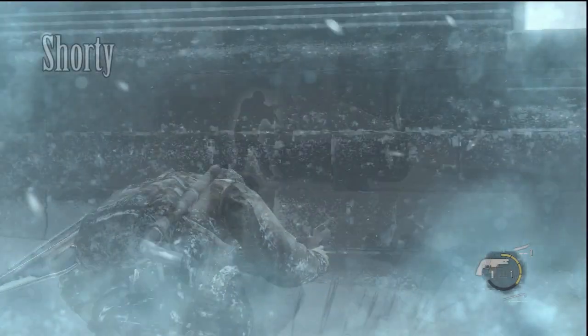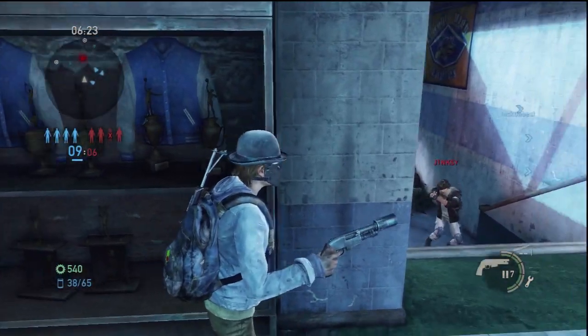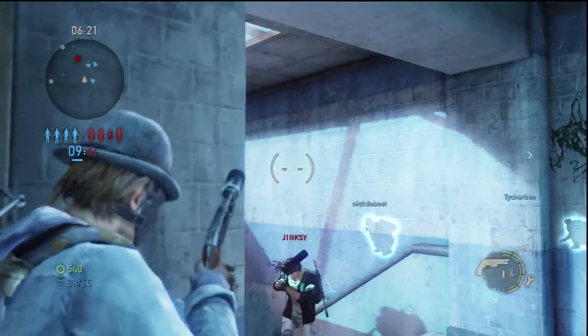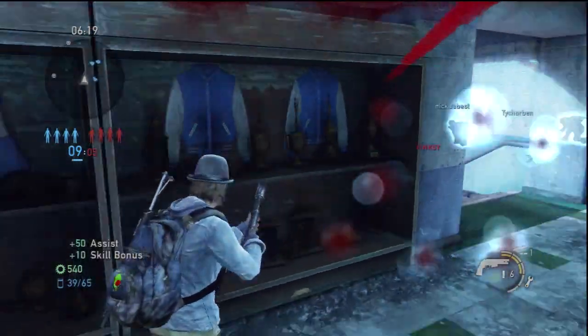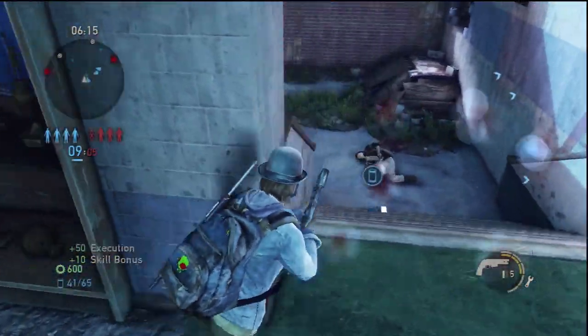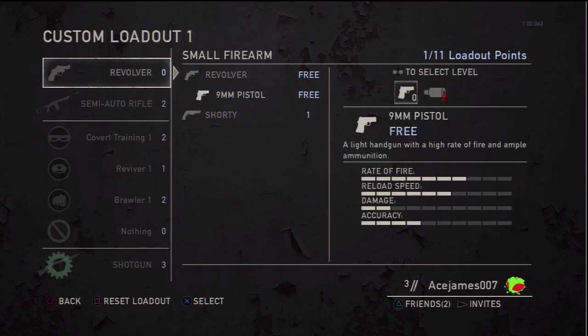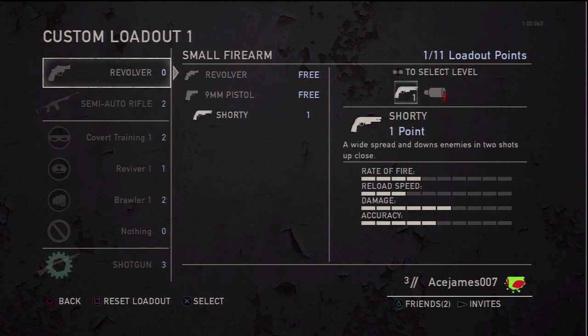Next is the shorty. I don't have much gameplay for this but it's just like a short shotgun. In campaign it can be a one-shot to the face or body if you're really close, but online it's pretty much a 2-shot no matter what. It's a decent weapon, though you have to be very close to use it effectively. Those are the statistics for these three small firearms for multiplayer — pretty much the same as campaign, though you need to shoot a little more in multiplayer.